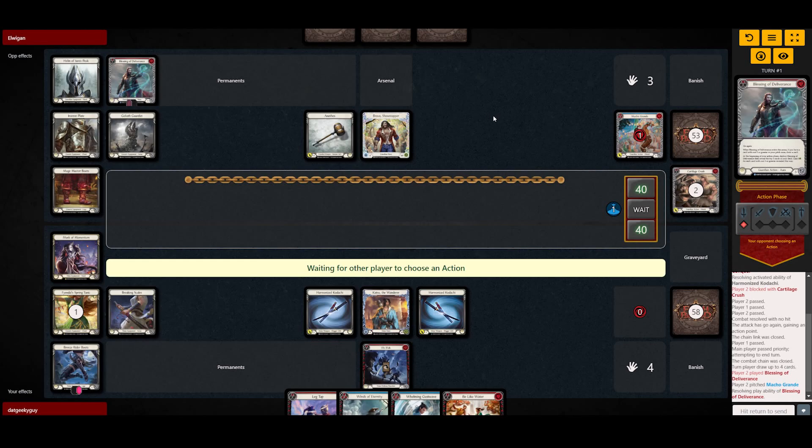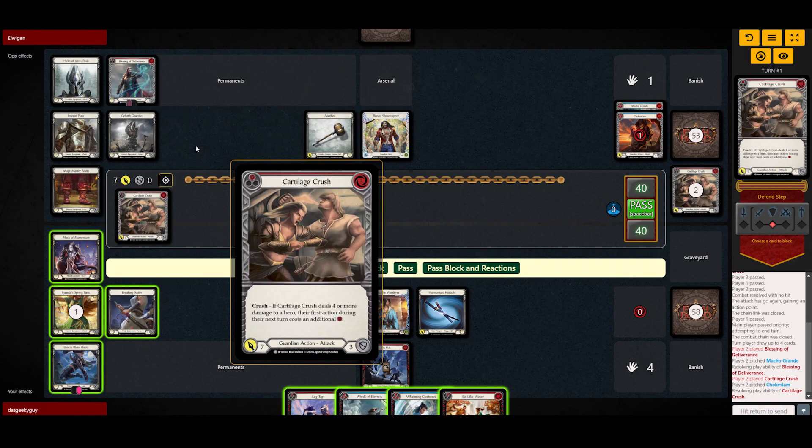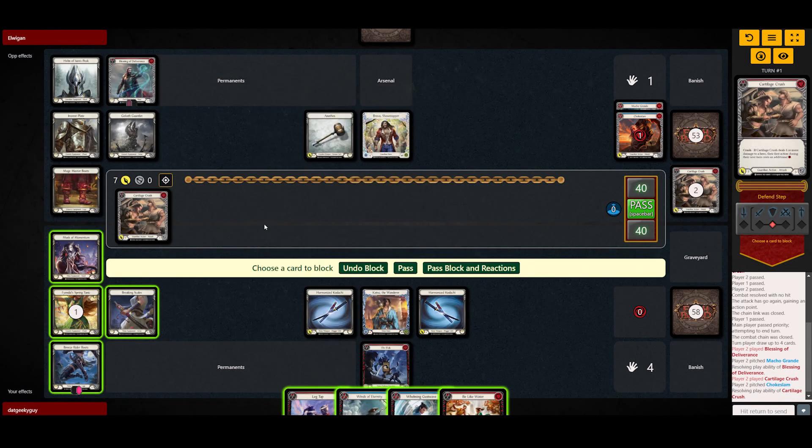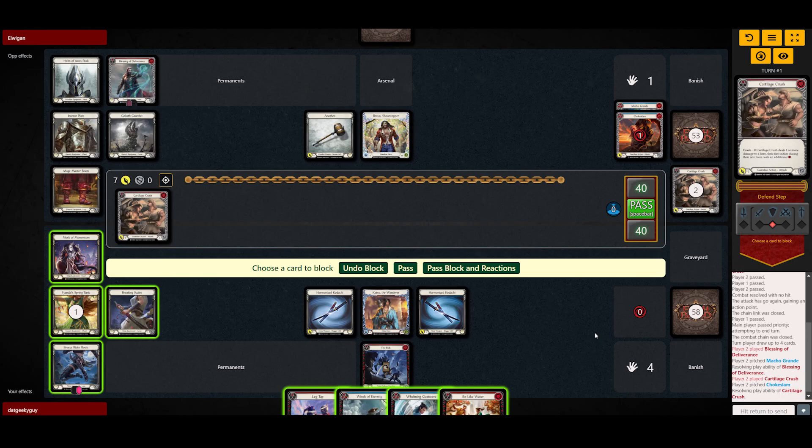He's still choosing an action, let's wait. The new Talisha UI looks really really good — it says when it deals four or more damage. So we can either use a card to block and then go into reactions, but you might want to save a Flick Flag or any defense reaction you have for something more important.